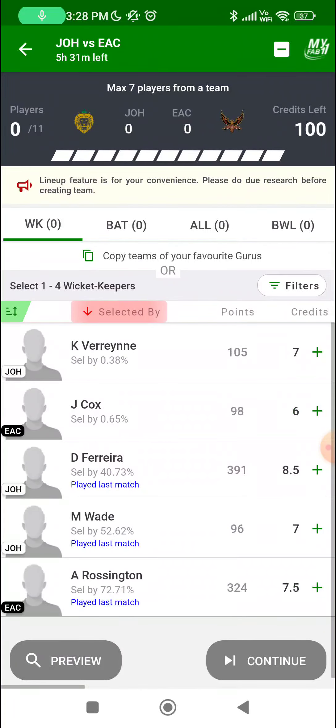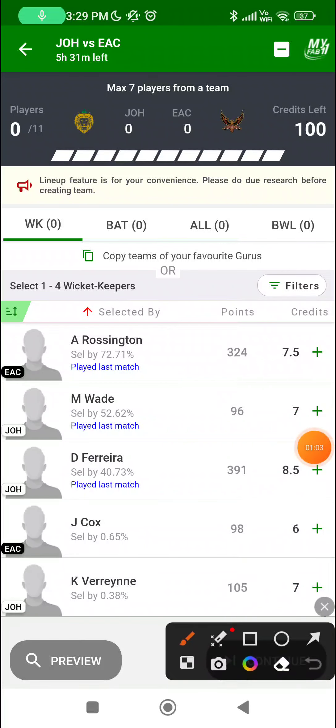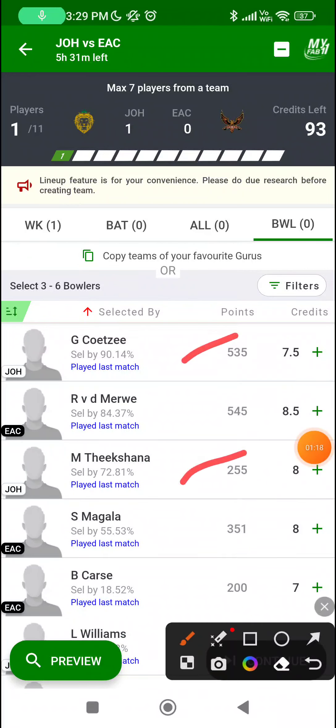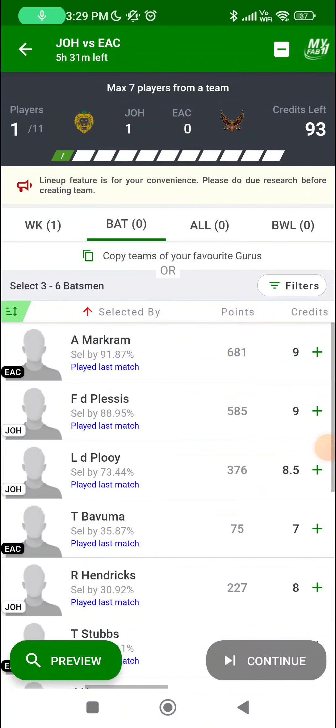Let's try to create our base team for this game. First up, we start with the keeping section and the most convincing choice for me is Matthew Wade for the kind of skill that he possesses. Adam Rossington is a good choice if you are happy to take a chance, but I don't know how easy it will be for Adam Rossington with Gerald Coetzee and Mahesh Theekshana in front of him. Even though he's had a good outing against him once before, I don't believe it's going to come off every time.